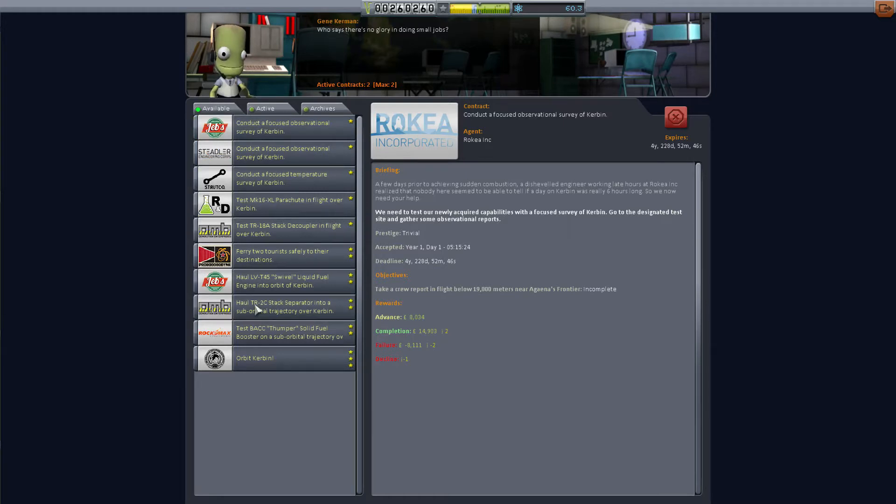So let's go do those two quickly. That'll give us another quick test flight with our plane to see if we've got any wrinkles to work out, and it will get us another 40-some thousand funds back into our bank account. And then we'll go from there.